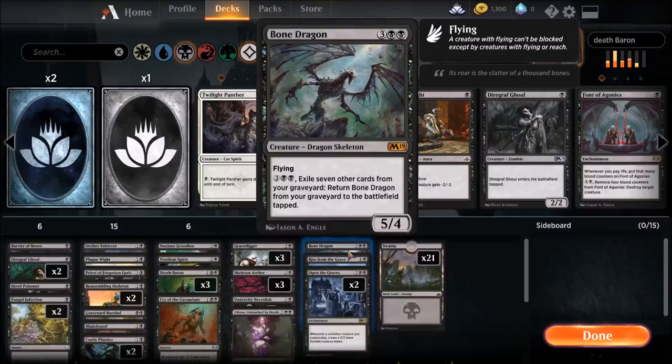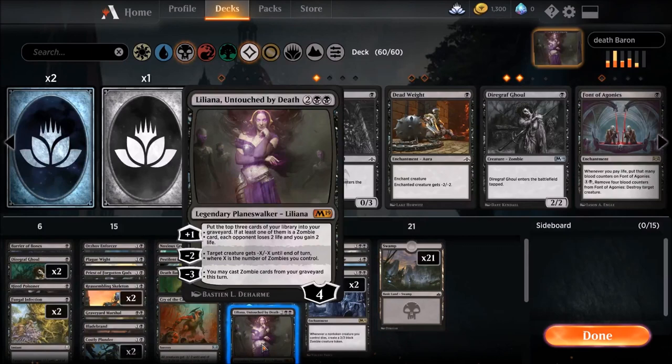Let's talk about Liliana real quick. Her plus one loyalty ability puts the top three cards of your library into your graveyard — if one's a zombie, you gain two life and your opponent loses two life. It's not the greatest ability, but it works with her ultimate, which is why we run her. Her minus ability: target creature gets minus X/minus X until end of turn, where X is the number of zombies you control. This goes nicely with Open the Graves.